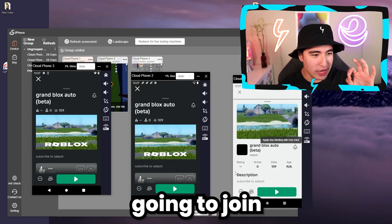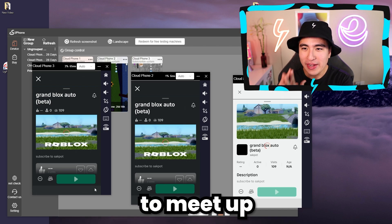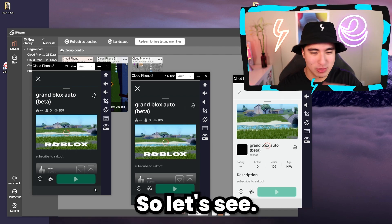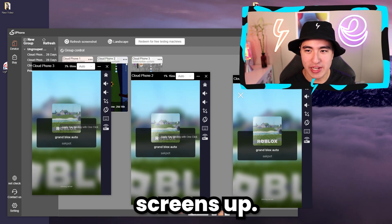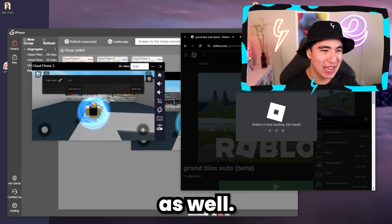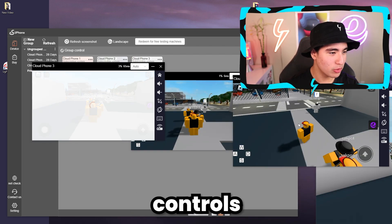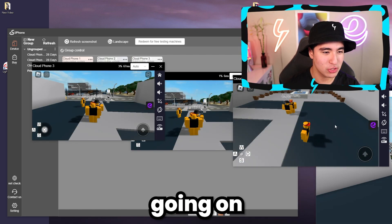I'm going to join all my accounts into my own game to try to have an alt meetup. We got the loading screens up — I'm also going on my main account as well. All the accounts are going to be here. Let's turn on keyboard controls for all of these — there's so much going on.